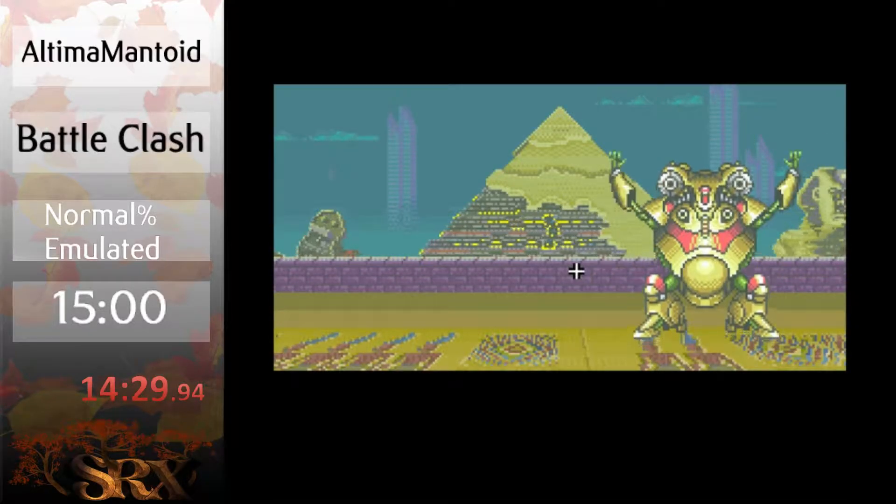That's Battle Clash — it gives you all the times you got through fighting the bosses. It doesn't give you a total in-game time, so we have to use real time. It's normal percent because that's the difficulty you play on — there are four difficulties, and three of them are accessed with a code. It's emulated because it's hard to play on legit technology anymore since CRT monitors are just being phased out. The Super Scope was designed for CRT, and there have even been stories of delay between the Super Scope and modern TVs, which makes it pretty unbearable to play.